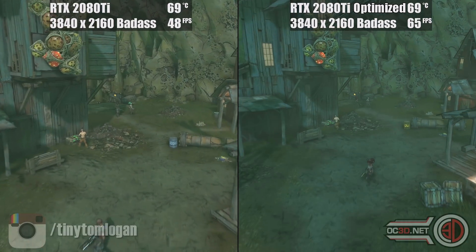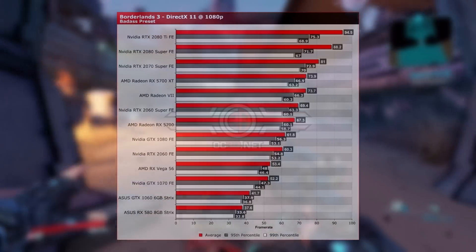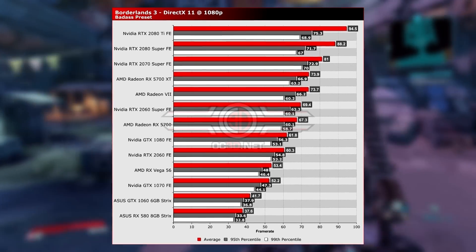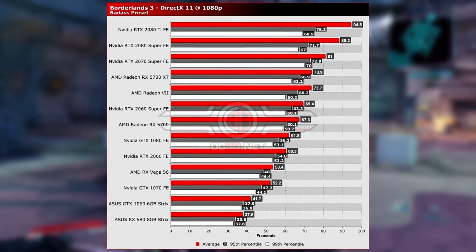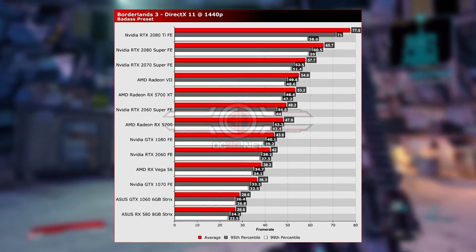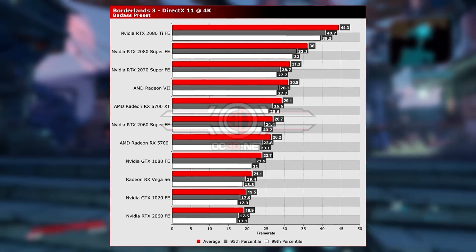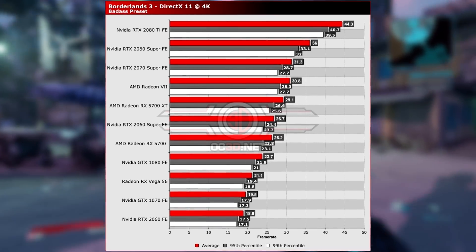You can see the optimized versus the normal results at the top. If you'd like to see more of this, you can click through to the main review on the OC3D website — we have a lot more graphics cards there, loads more stuff, visual comparisons and everything like that. Please do click through if you're interested to see more on Borderlands 3.